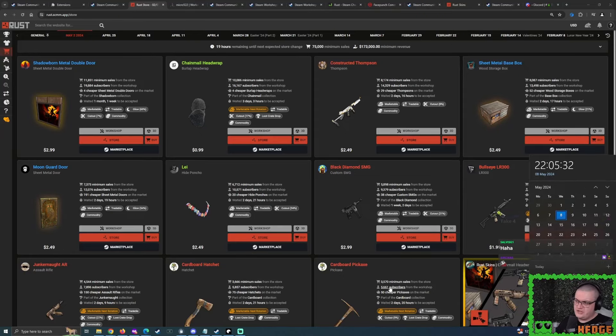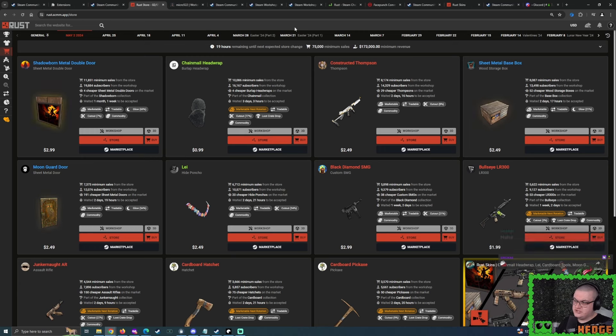Good evening Raskin and Joys, how are you doing? It's time for the Abnormal Barders. We have six skins to chase after today: the Shadowborn Sheetmetal Double Door, the Constructor Thompson, the Sheetmetal Wastebox, the Moonguard Door, the Lay Poncho, and the Black Diamond Customs SMG from Jean.